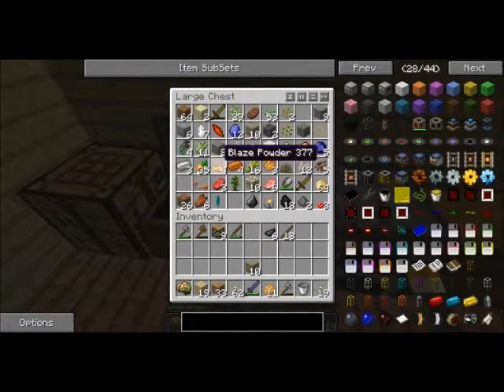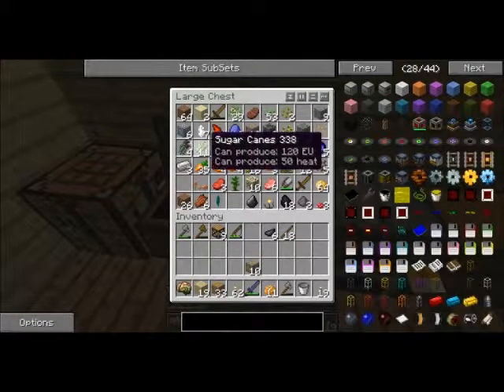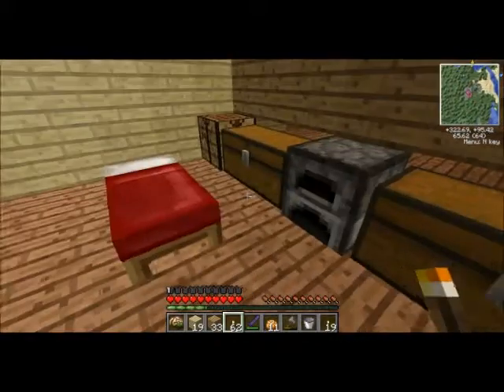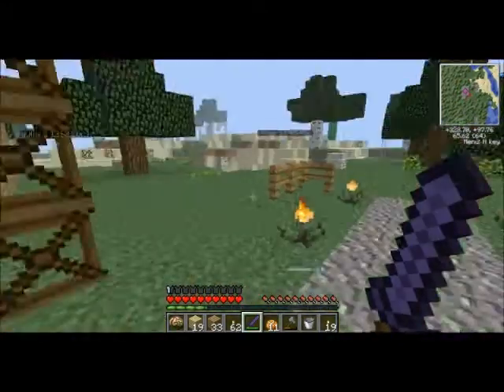At the village, I found some carrots, potatoes, and wheat seeds — tons of wheat. I raided their wheat stores. I also found thorium ingots and turned them into a thorium sword.